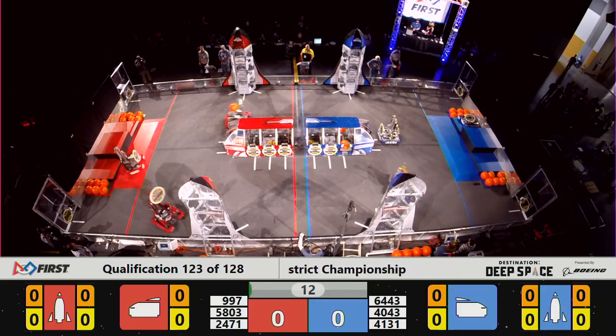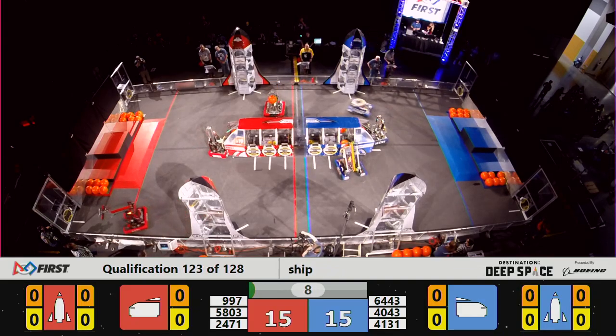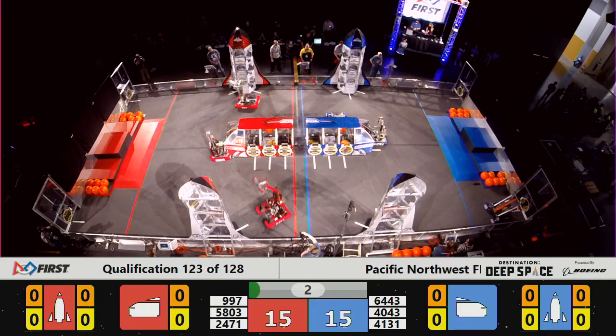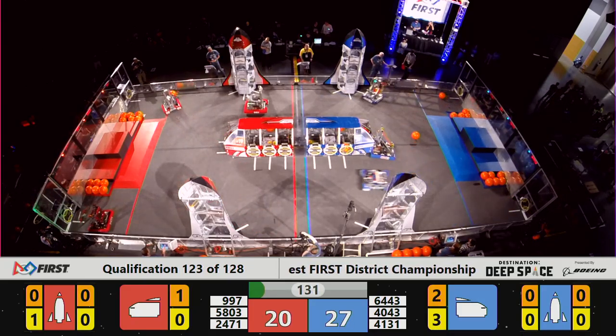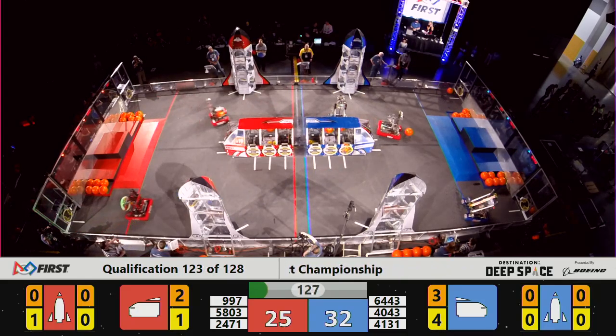Technical difficulties will slow us down, but they won't stop us on Planet Primus as robots zap on their way out of the hab. 41-31 having a lovely difficulty with their placement. 5803, no such trouble for Red. And the Iron Patriots and Enlot end up holding true for the Blue Alliance. As cargo spills to the surface and the dust settles, it's 32-25, the early lead for Blue.